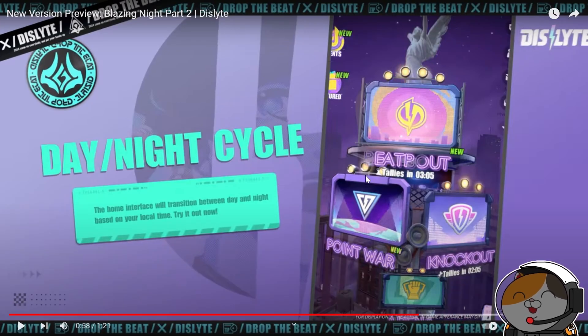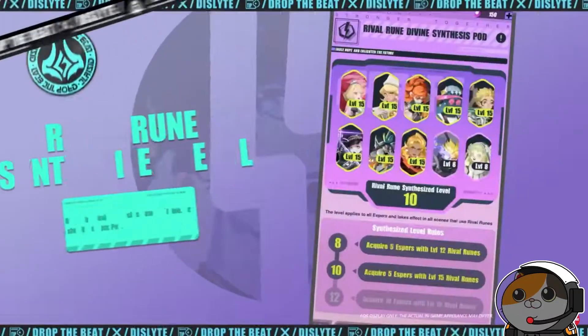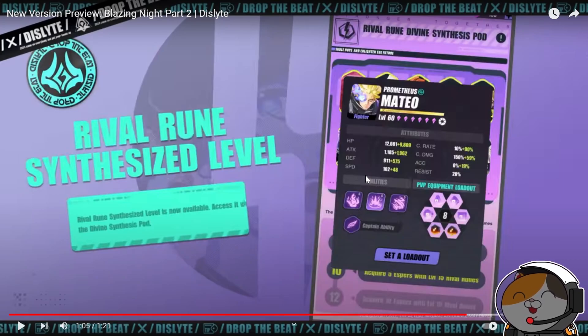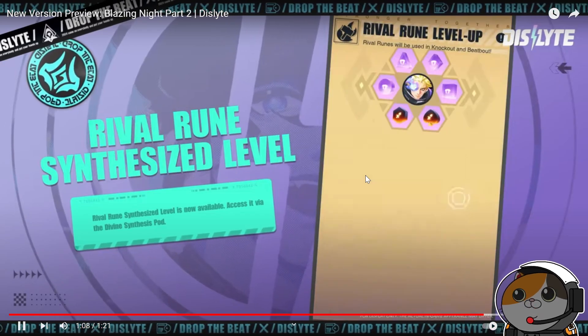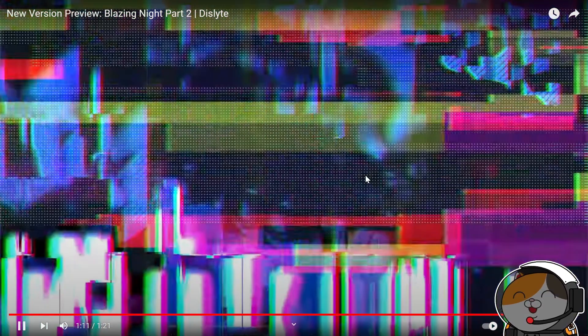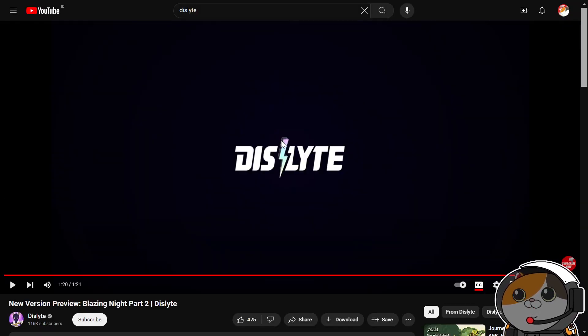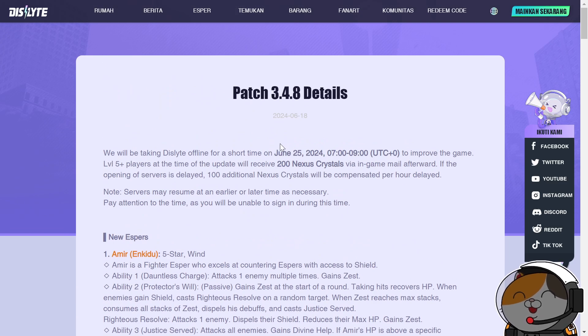There's a new day/night cycle UI addition — the home screen transitions between day and night based on your local time. Rival Run synthesized level is not yet available. Nothing else significantly new in this patch section.